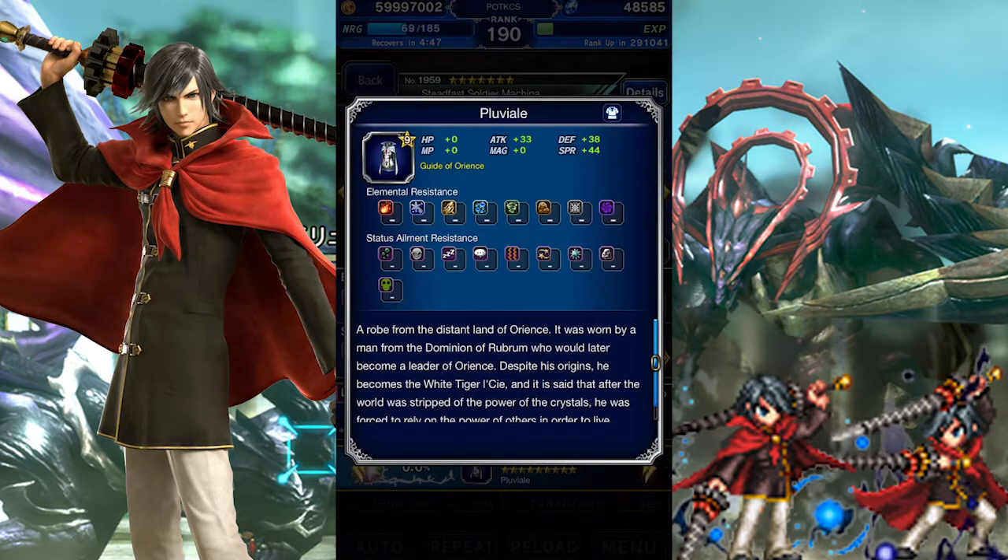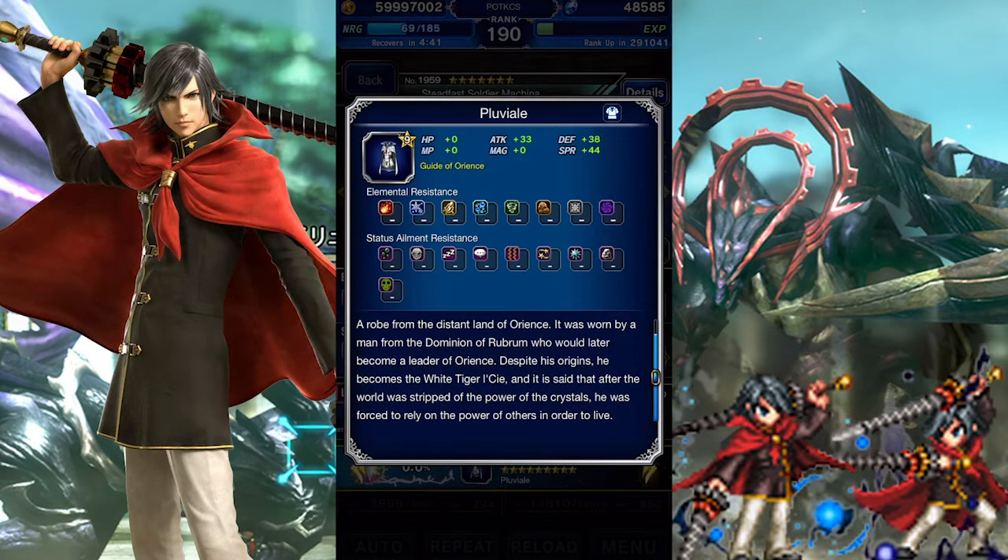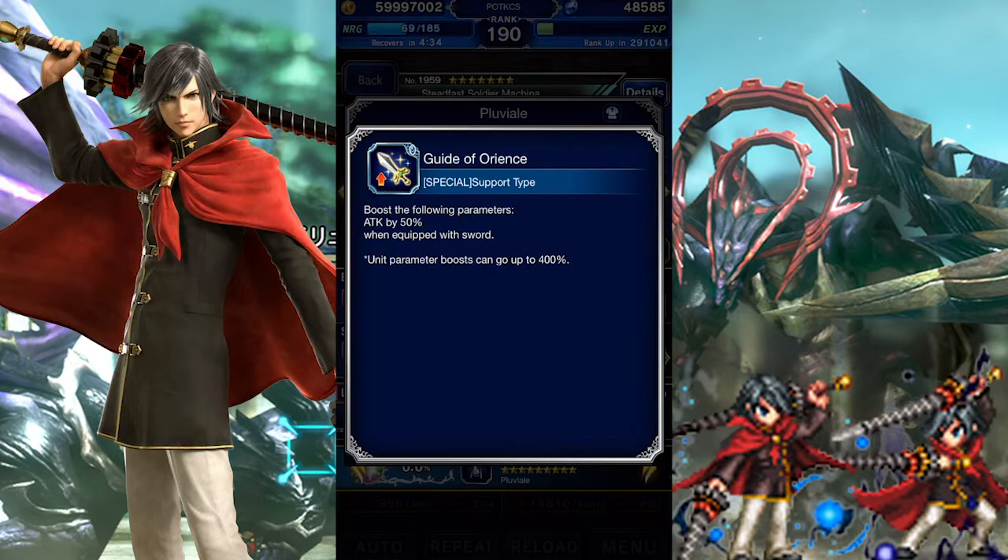His Super Trust Master reward, Pluviale, is a close equipment with an acceptable amount of attack, considering it's a free Super Trust Master reward. For most players, it'll probably be a huge upgrade in attack. Furthermore, it also boosts the unit's attack by 50% if they're holding a sword.